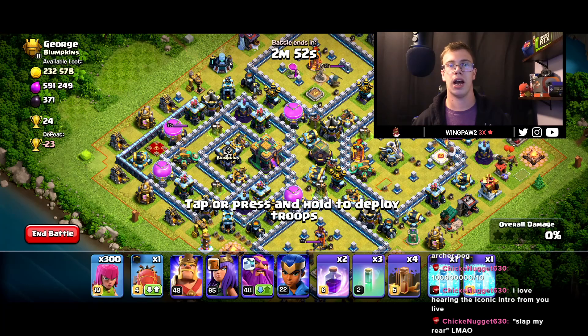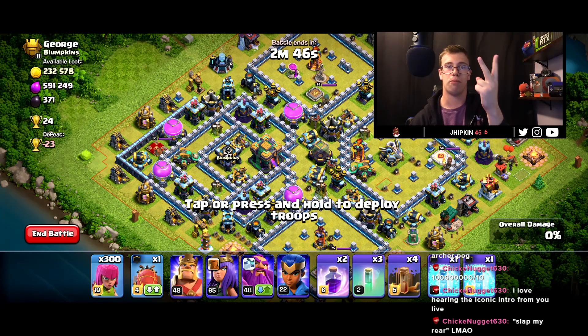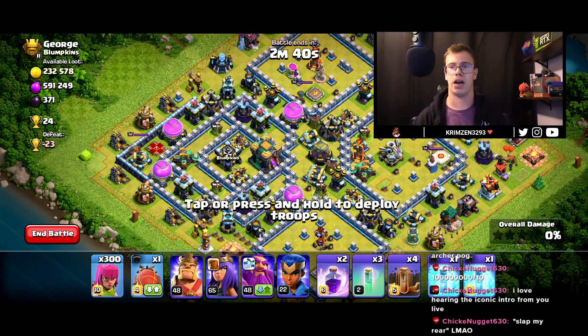I just found the base we're going to attack with our all-archer attack strategy. Hopefully archers don't get destroyed, because not only are we worrying about scattershots, but mortars, bomb towers, and on top of that, wizard towers. Those are all the splash damage things we have to keep an eye out for.